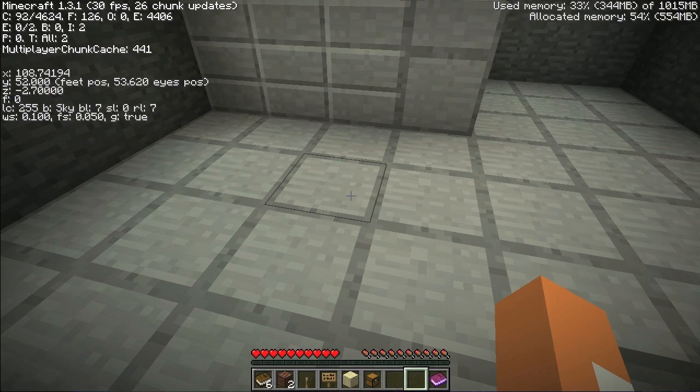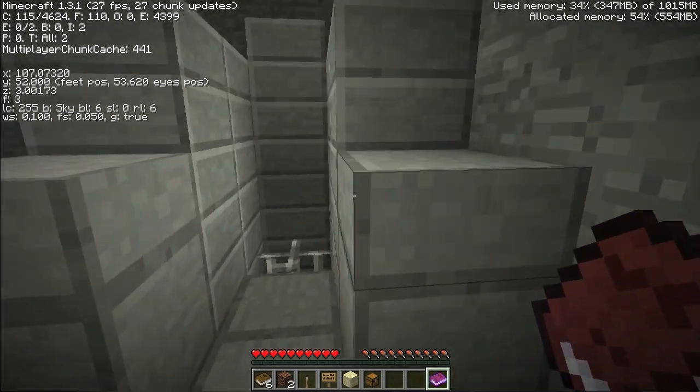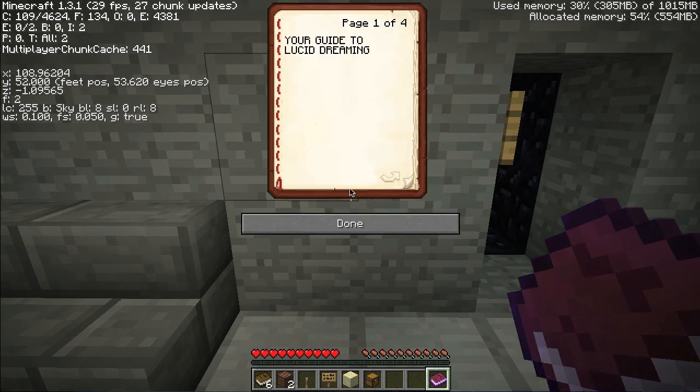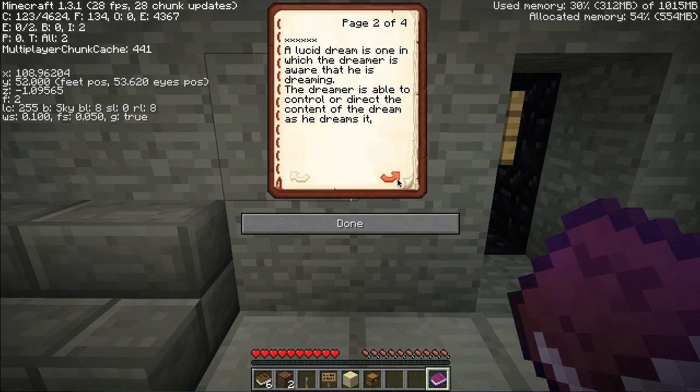Let's read this. New thing in 1.3 - reading and signing books, just right click to use it. Your guide to lucid dreaming. A lucid dream is one in which the dreamer is aware that he is dreaming.